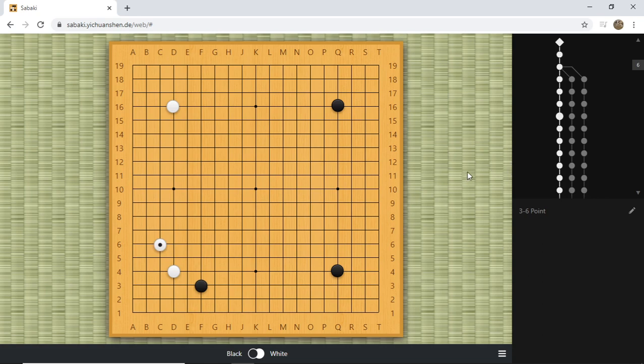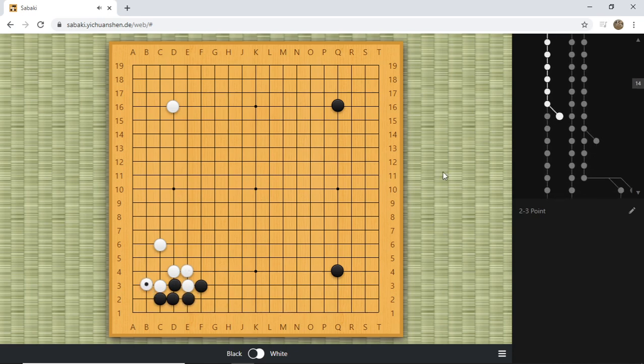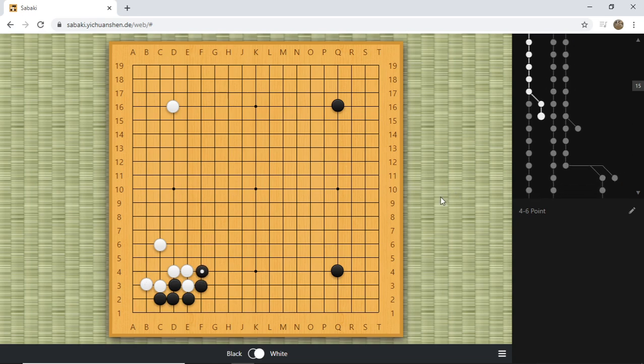Black attaches and white will block at C3. The variation that is left is when white connects and descends at B3 — this is a main variation. If you have watched the second game between Koji and AlphaGo, this is what is played. The correct move for black is to push up at F4, which not only gains influence towards the right side but also puts pressure onto white's three stones. White will follow up with the peep at G2 — a very good and very annoying move.